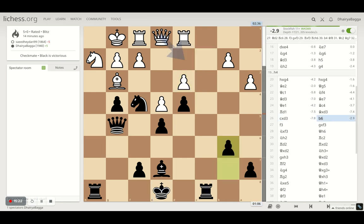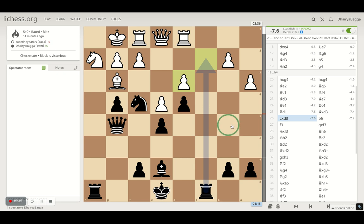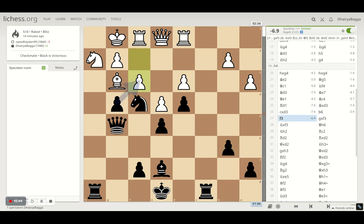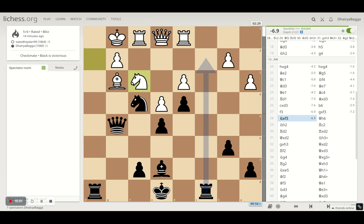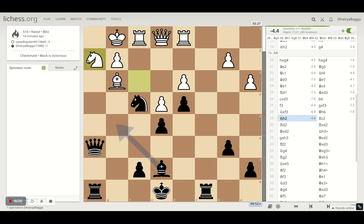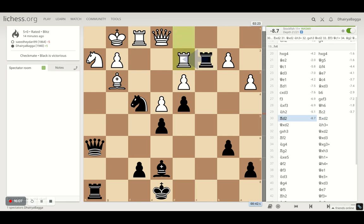I just played b6 here. The idea was: if the queen tries to come over on a5, that can be a bit troublesome because I can lose a pawn there, and maybe the next move can be queen to b5 attacking the king, and then I have to run my king somewhere. So rather I played b6 first. But that was a very bad move — f3 weakens up his kingside, and I finally capitalized on that by taking on the rook.